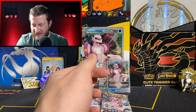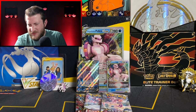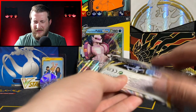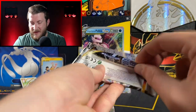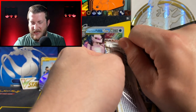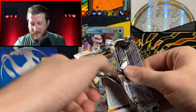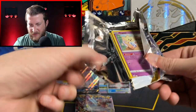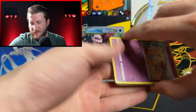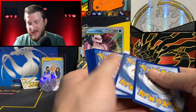These Astral Radiance cards — the actual card stock, the cardboard they're printed on — feels really flimsy. Let me know if you guys have opened any Astral Radiance recently; I don't know if it's just a reprint issue or what's going on, but the cards feel super flimsy and the packs are kind of weird to open too. Hopefully we can get something out of this next Astral Radiance pack.